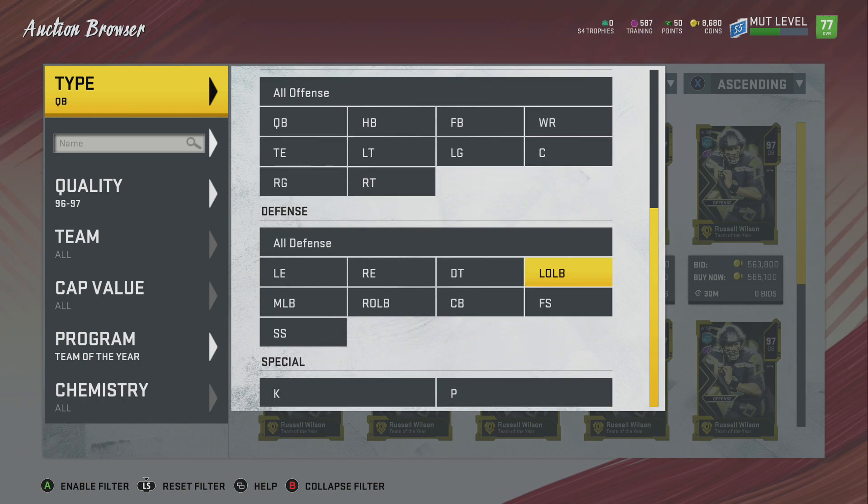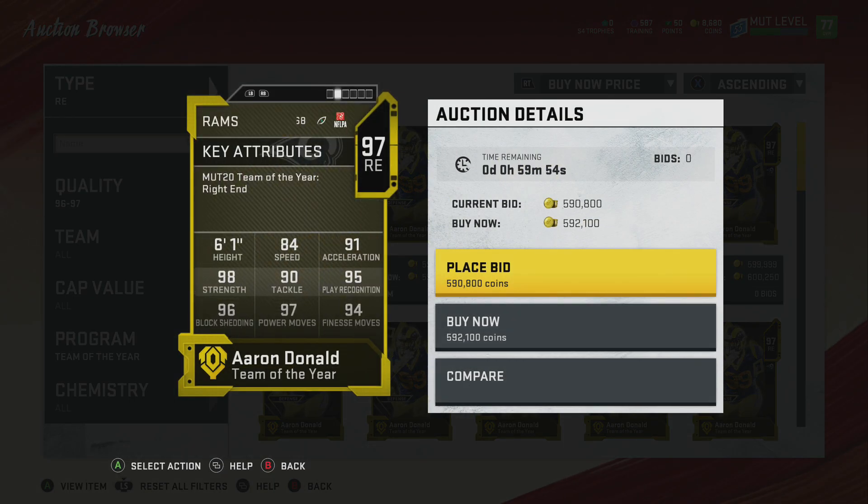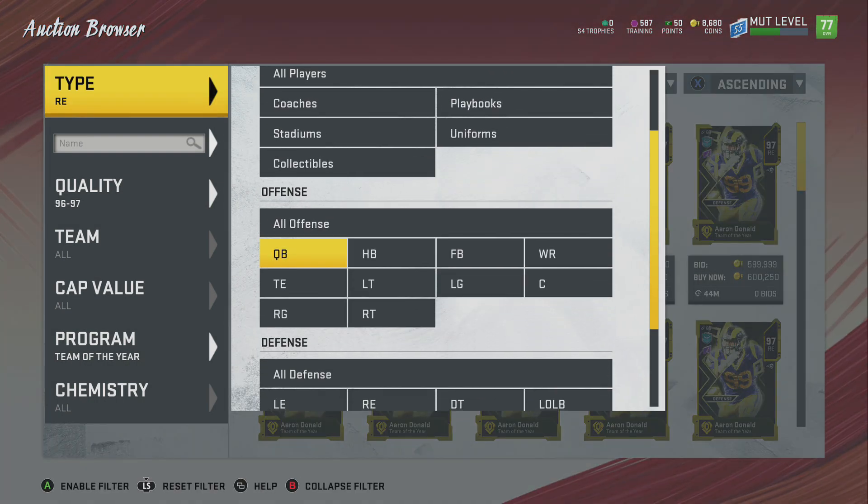Next we have defensively — right end Aaron Donald, coming in at 84 speed, 91 acceleration, 98 strength, 90 tackle, 95 playback, 96 block shed, 97 power move, and 94 finesse move. Definitely a monster of a player.